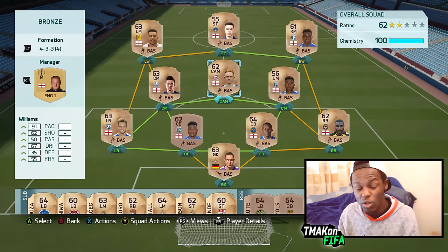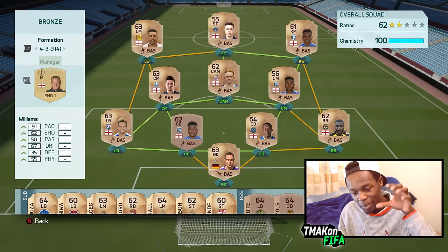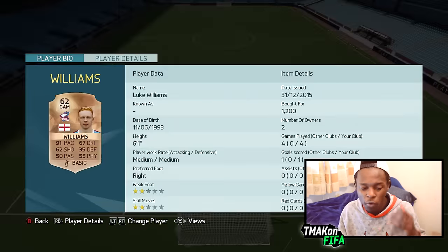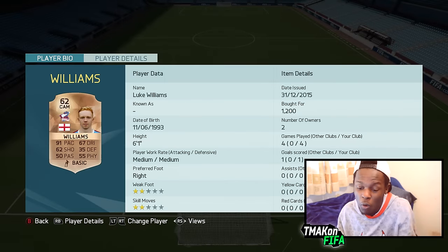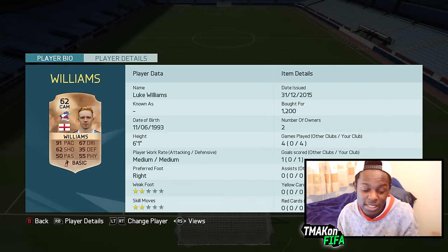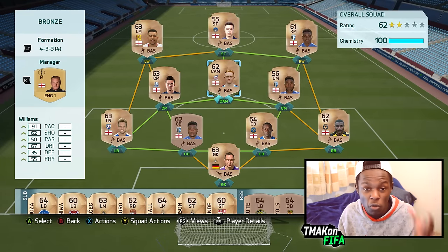This is another variant of the 4-3-3 formation — the 4 variant. With this one, you have the CAM, and we've thrown in a new player Williams. If you want to play more attacking, this is the formation you go for. Williams is a player that's quite cheap — 1.2k coins for someone with 91 pace, and he's 6'1" as well. So if you like attacking, this is another formation you could possibly use with your bronze side.